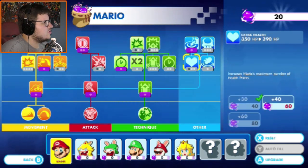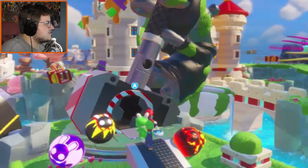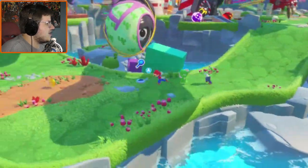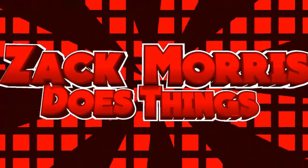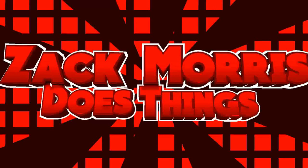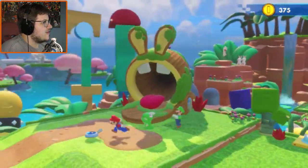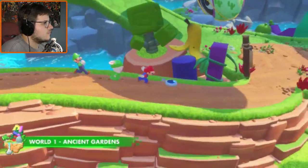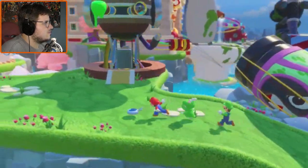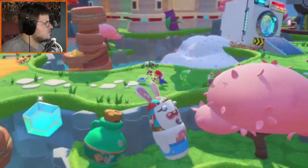Can't buy anything from Mario unfortunately. We're gonna go back into chapter two because we actually have a secret bonus chapter that we need to complete and I don't know where it is. We're just gonna go through the world to try to find it. It should be around here somewhere - chapter two is over here.